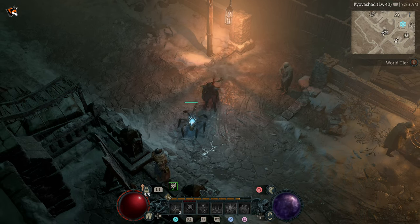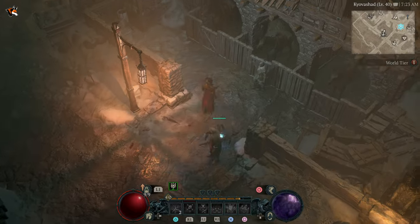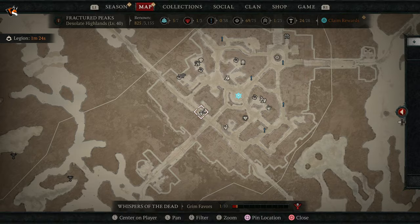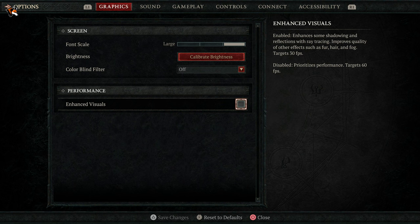If we have a look at the character model here, the light in the background and the shadowing as we move around this area, we're now going to enable the ray tracing mode. It's actually called the Enhanced Visual Mode. It states it enhances some shadowing and reflections with ray tracing, improves quality of other effects such as fur, fog, targets 30 FPS, and disables the prioritized performance mode at 60 FPS.